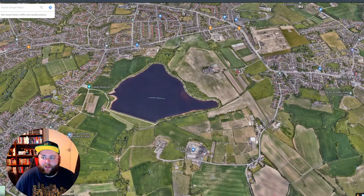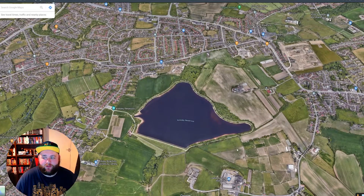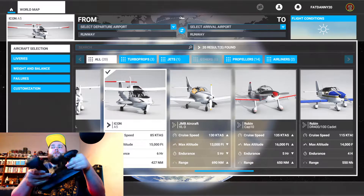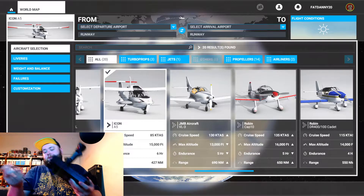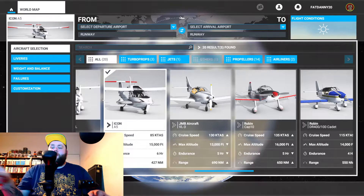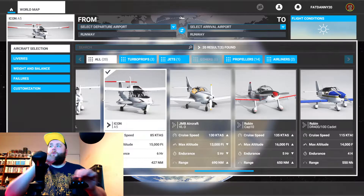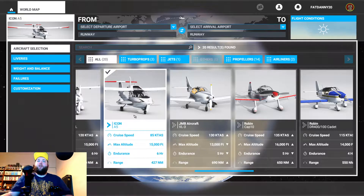We'll jump into Microsoft Flight Simulator — they have a seaplane on there — and we will try to land it on Tingler Reservoir. Here we are in Flight Simulator 2020. We'll be using a flight stick; it's only a cheap one, a Speedlink Black Widow — a great little flight stick. I use it in VR; it's fun just to fly around. I'm not a major flight sim enthusiast, so it's just good enough for what I need. I use it for War Thunder too.